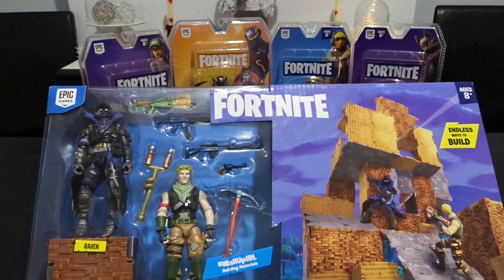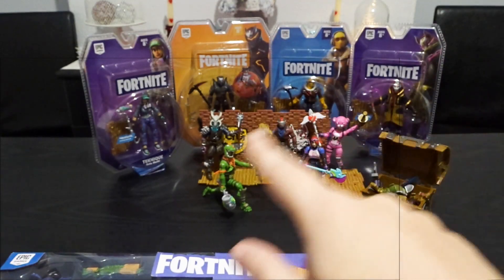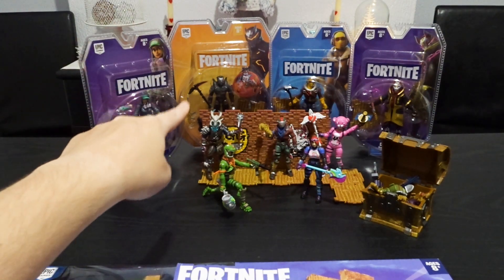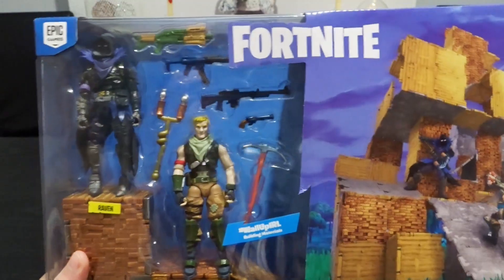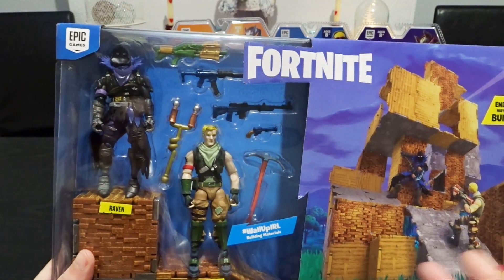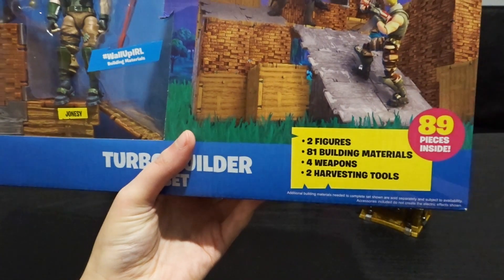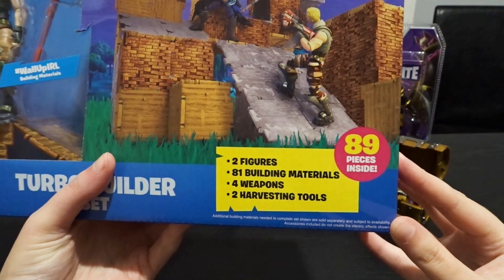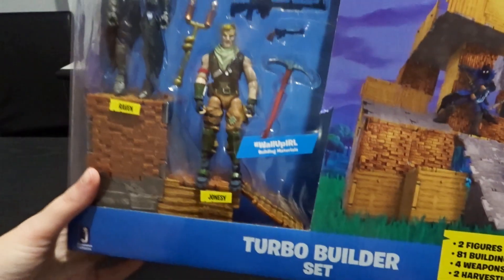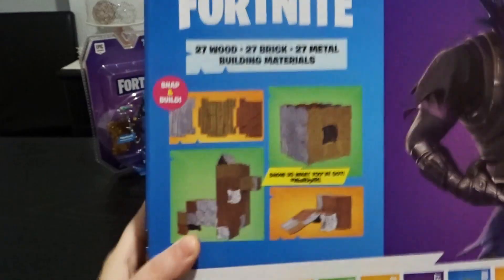We decided to unbox it like this because we have more space and you can have a better look at all the toys we've unboxed already, and also at the four figures that we have. There's Omega right there with the glider. Here's a close up at the box — we can see Raven and Jonasie with their harvesting tools and guns. The box comes with two figures: Raven and Jonasie, 81 building materials, 4 weapons, and 2 harvesting tools — 89 pieces in total. This is a massive set!